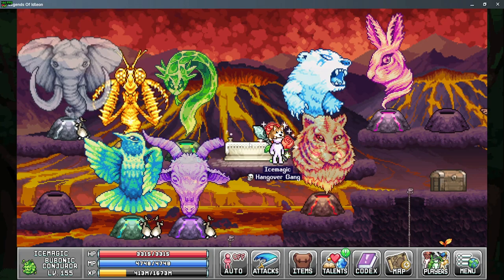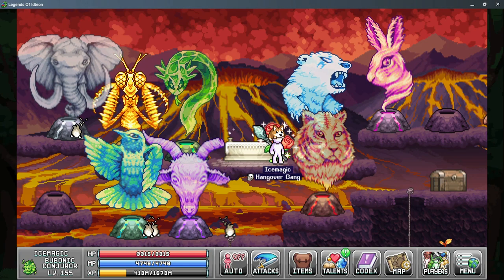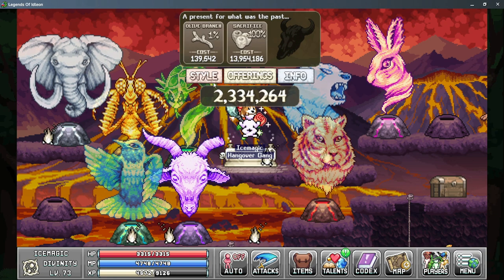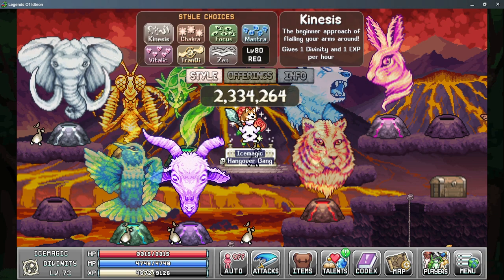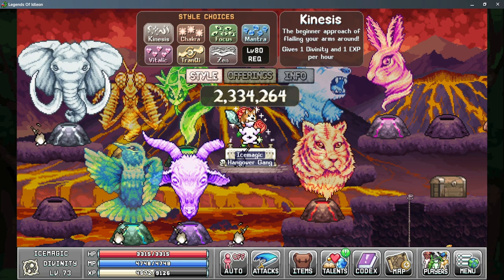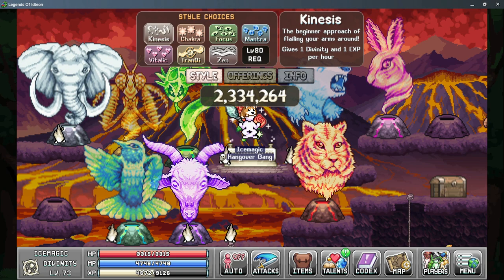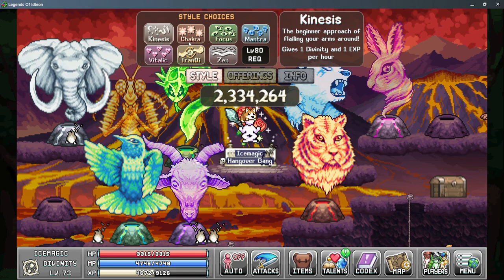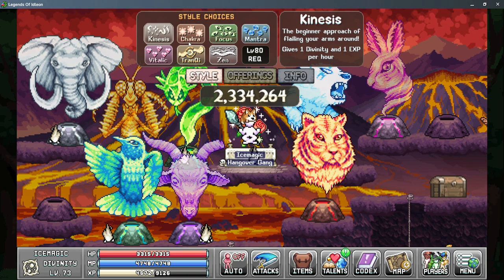To get started with Divinity, you simply need to take a character and hop on an altar. This will open up a new menu allowing you to choose a few things. We'll start with the Style tab, as this is where you select the type of training you're doing for Divinity. You'll unlock different methods as you level up Divinity, and each of these will have its own benefit.